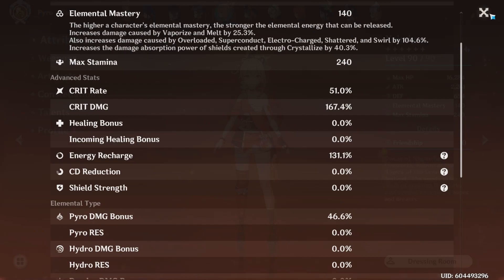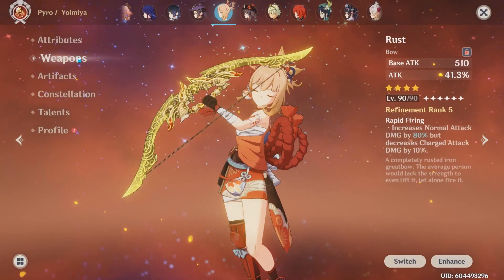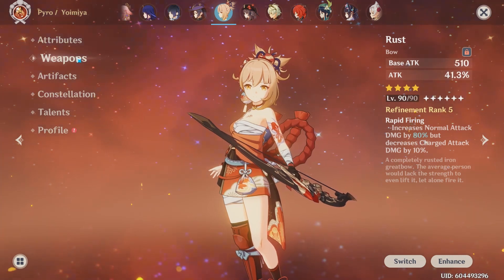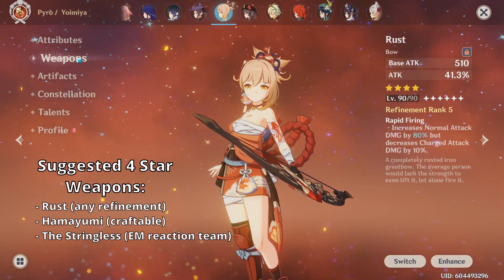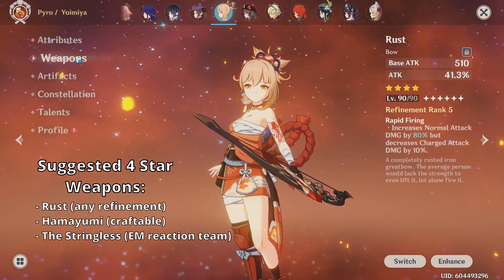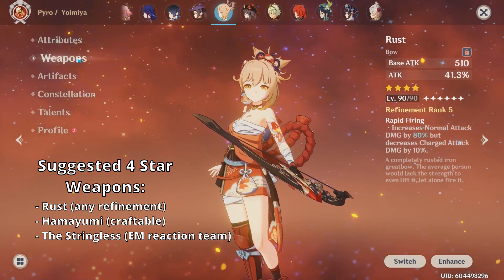Ideally I would have a little bit more crit rate, but that's okay. I've been playing the game long enough to have an R5 Rust, which in my opinion is her best-in-slot 4-star weapon. But even if you don't have refinements, it's still a really fantastic option. You can also try the craftable Hamayumi or the Stringless.